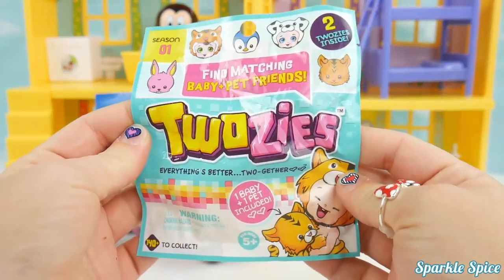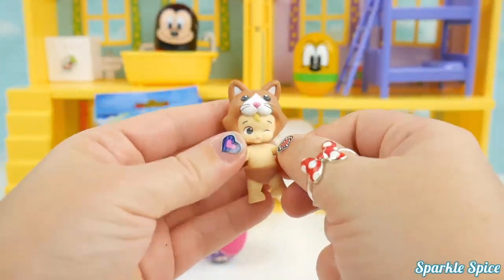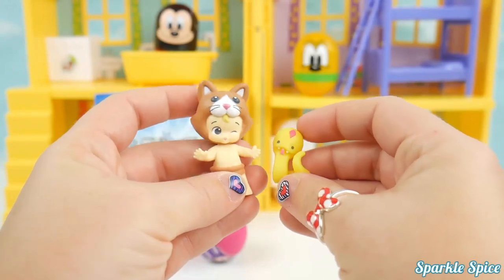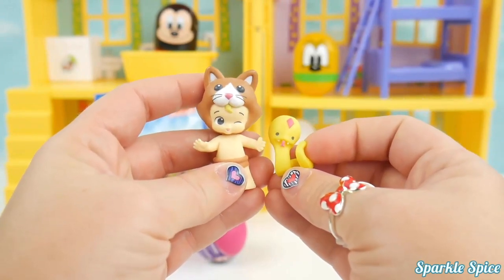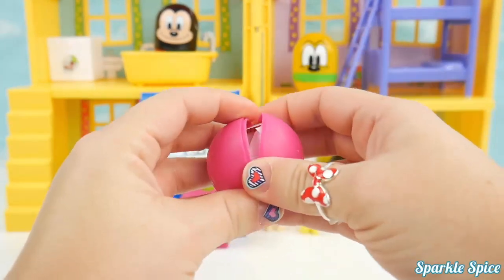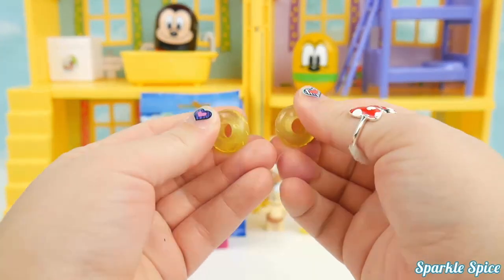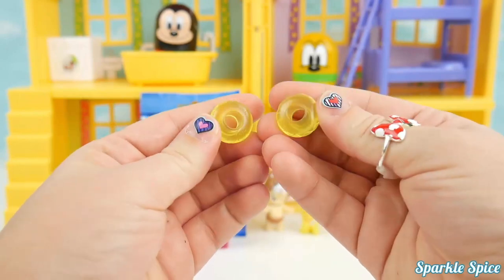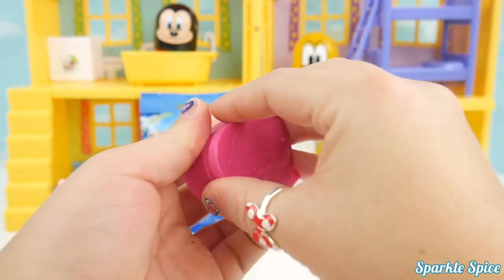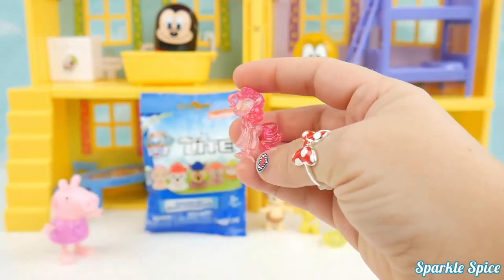It's the Tootsies blind bag — we'll get one baby and one pet friend. We've got a little baby with a brown cat head on her. The pet is a snake, but I think it's a friendly one. Now let's see what's in this round squishy — let's pop it open. We got two beautiful yellow beads and they're kind of see-through — really pretty. Now what's in this My Little Pony surprise? It's a crystal Pinkie Pie — she is so pretty and translucent!